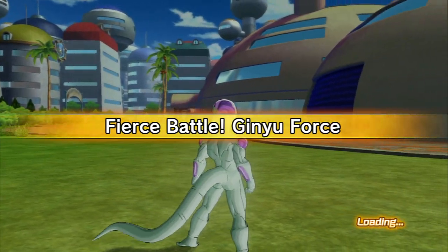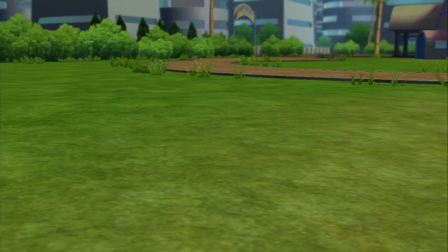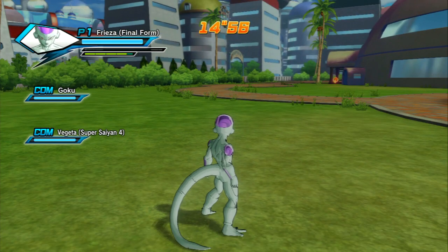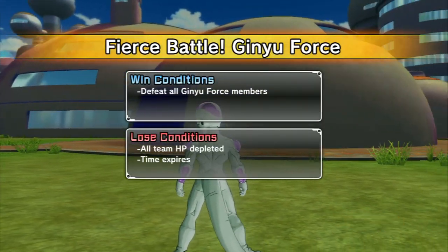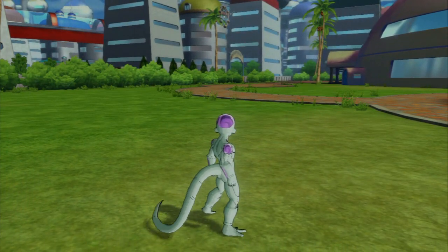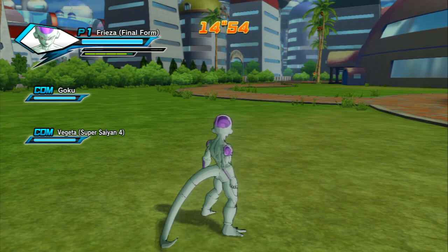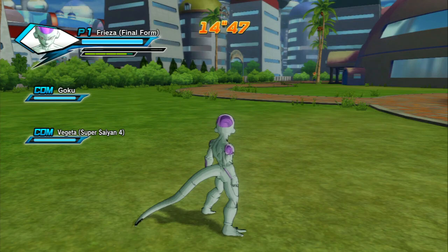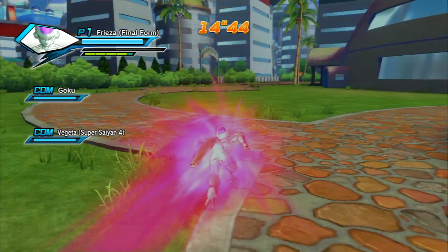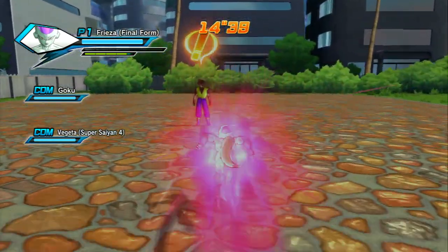Sometimes there are even items along the way, so you could pick up an item on the way to that Time Patroller. After enough hitting retry, eventually you'll see a Time Patroller in the background — you can see him there. I just like using the Scouter anyway because there might be an item along the way in front of this building on the way to him. But once the Time Patroller is there, fly up to him.